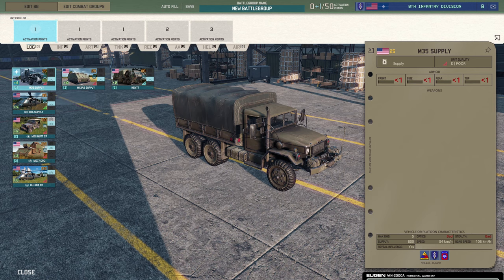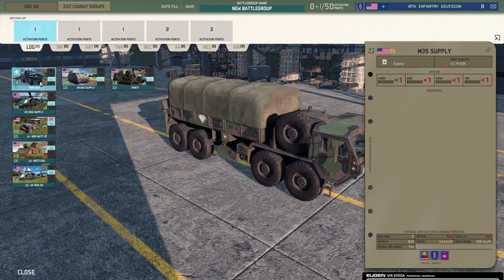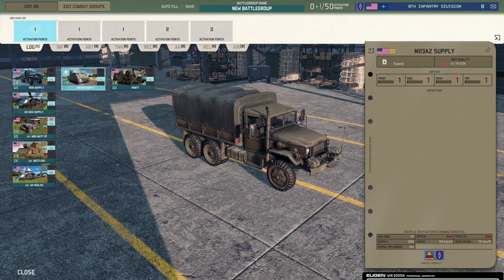We're going to start with the logistics tab. I've got three options here - which one am I loving most? It really depends on how you feel and what you're planning to use them for. My advice is generally to go for the M35 supply - it's got reasonable availability because you get six of them, and it's got 800 supply. If you look at the M113, it's only got 500 supply, so you're getting less. Yes, you get more availability, but they're a little bit slower.